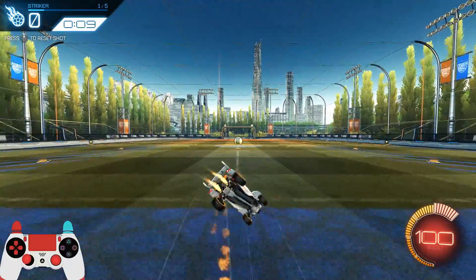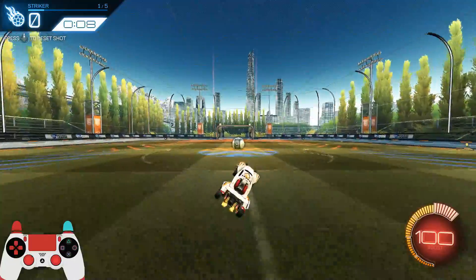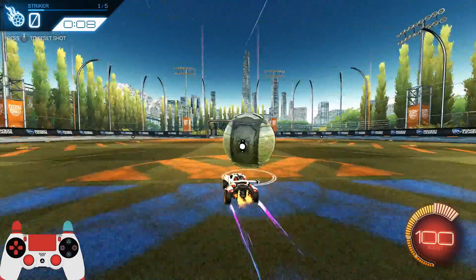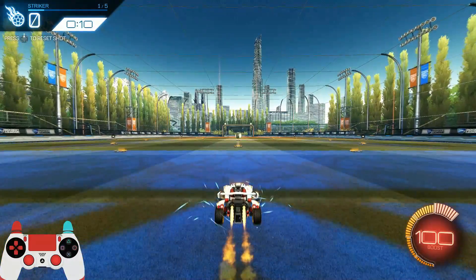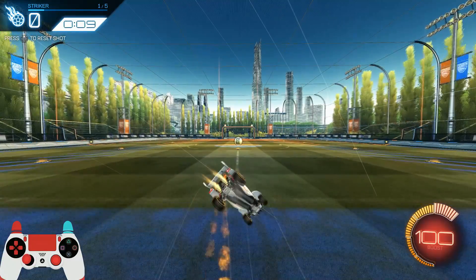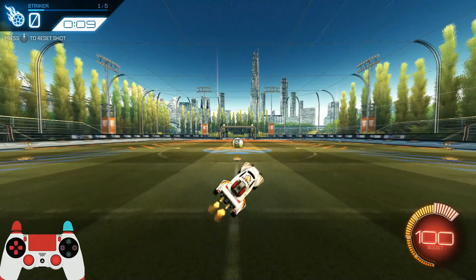Your flip should end just before making contact with the ball, which gives you just enough time to dodge into the ball again, putting more power behind it. Let's have another look at that — keep an eye on my controller. You'll see that in the middle of the flip, sometimes you'll have to make some small adjustments to get the car straightened out properly. This just comes down to practicing enough and understanding how much you need to adjust if something goes a little bit wrong during the flip.